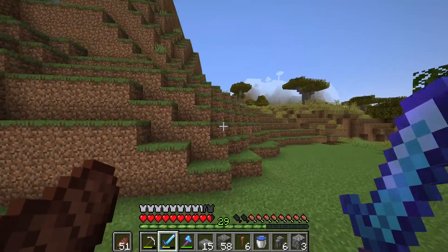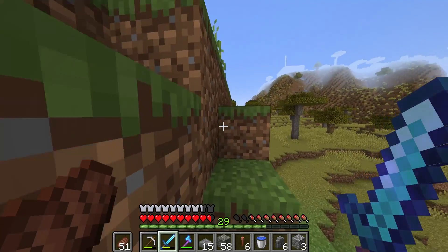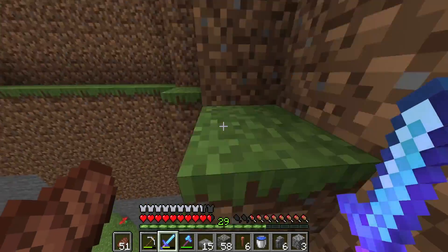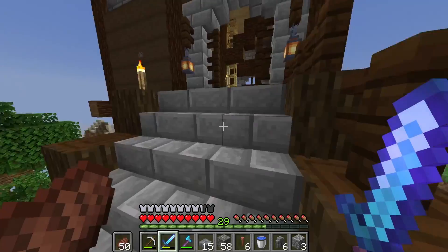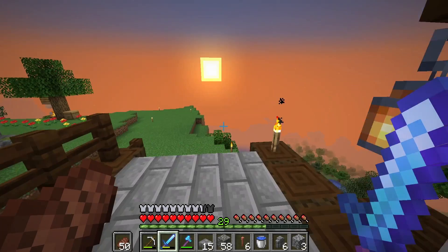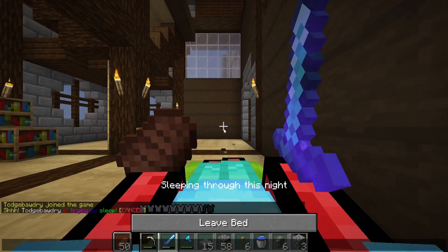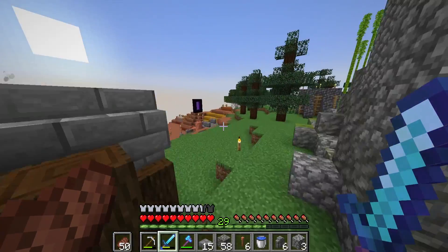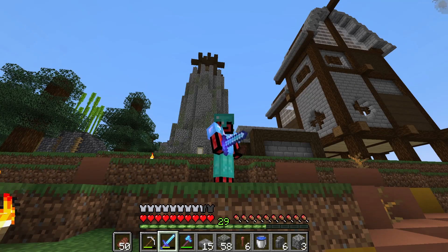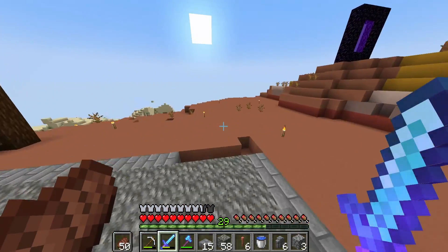What if instead of relying on stinky mob spawns, I made my own thing that would guarantee me experience? There's a novel idea. I'm going to make an automatic kelp farm that leads into an automatic smelter that's fueled by — get this — an automatic bamboo farm. It's going to be a full auto XP grinder, essentially.